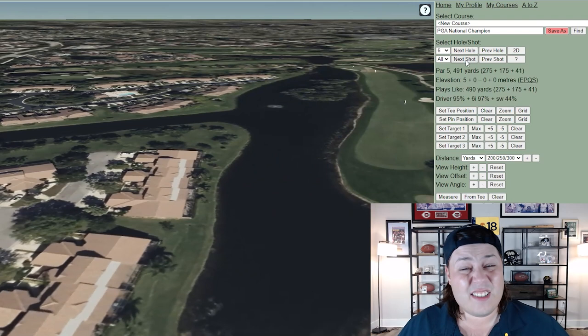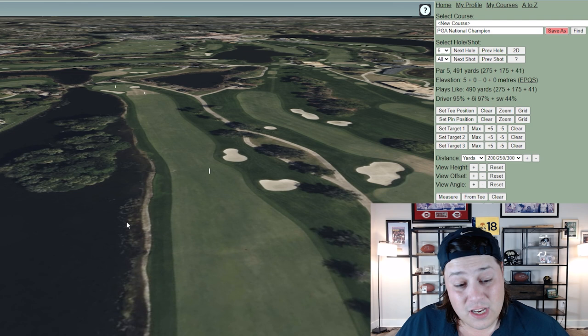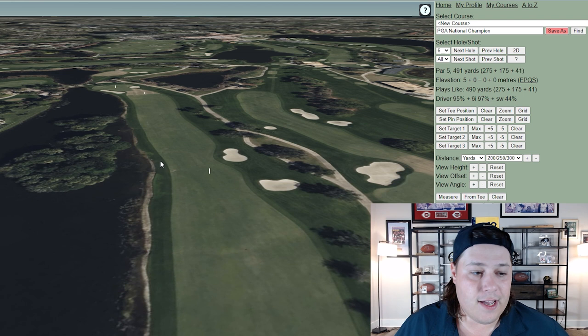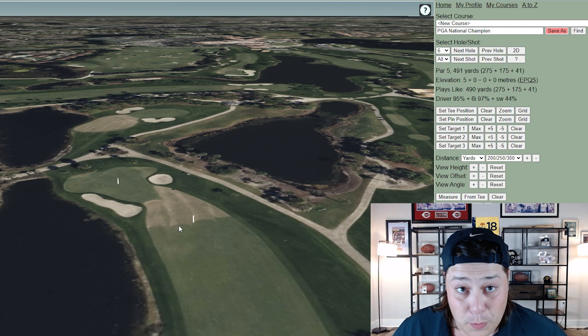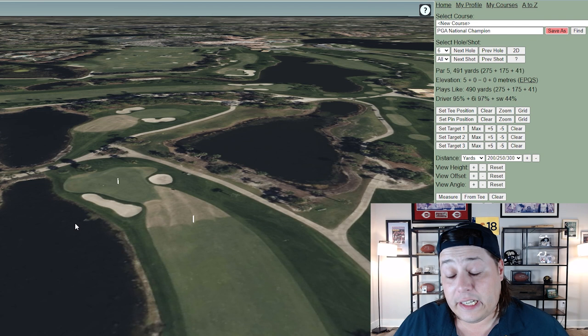Hole six is listed as a par five but plays as a par four for tour pros. You have water all the way down the left, and with the fairway sloped right to left, you'll see a few players run into the natural area and have to stand in the water hitting their approach shots back. There's a layup area before the green, and a lot of players end up there anyway — you can't get home in two out of that gnarly Bermuda rough on a 500-yard par four.